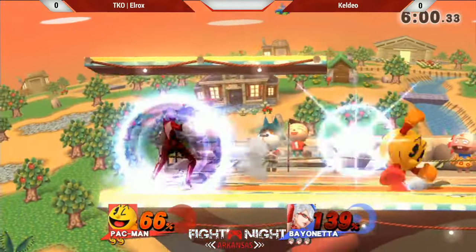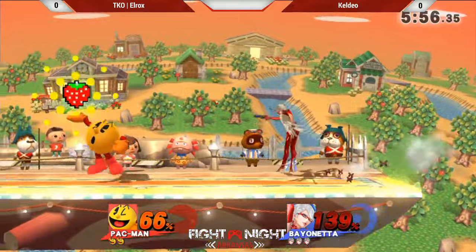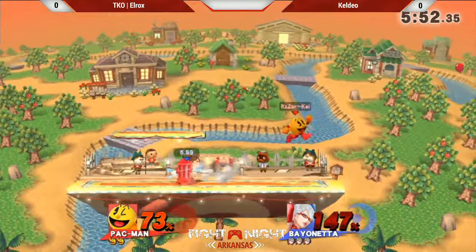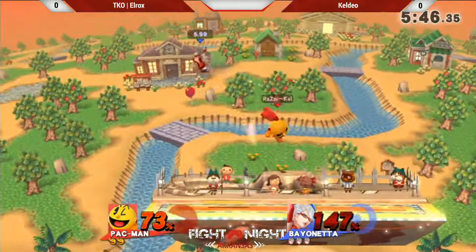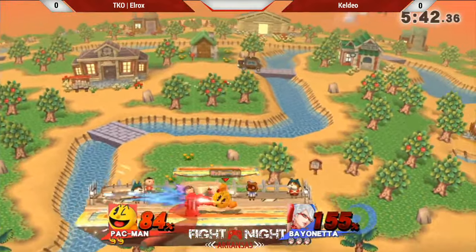The problem with this matchup with Bayonetta is she has to find something. If Kel-Dio puts down a hydrant, she has to find something that will take out that hydrant in as few hits as she can, as quickly as she can. If I'm Kel-Dio, you can see he's using only the down air to get out of the air quickly — once he's used both of his special moves and jump. Hydrant again.